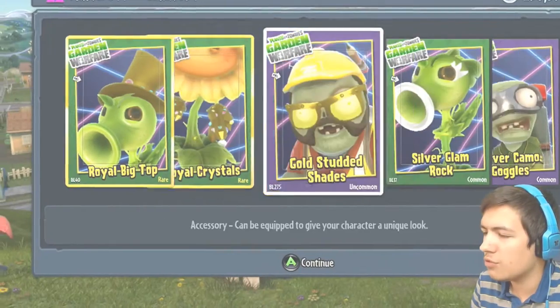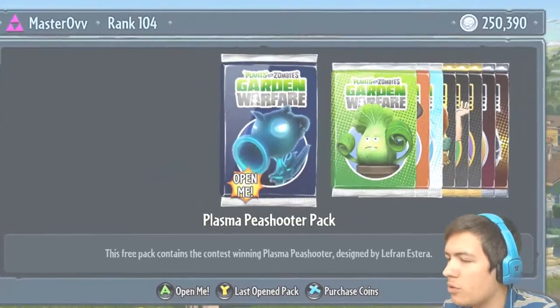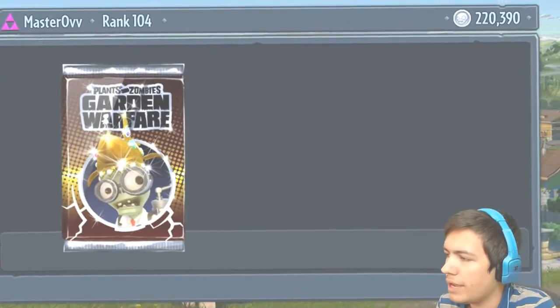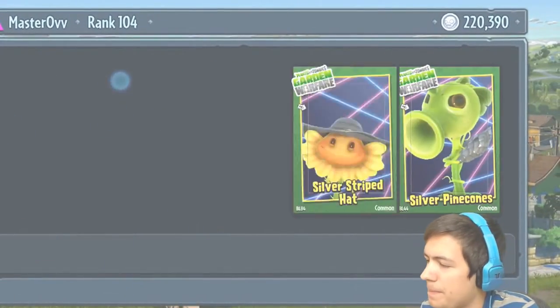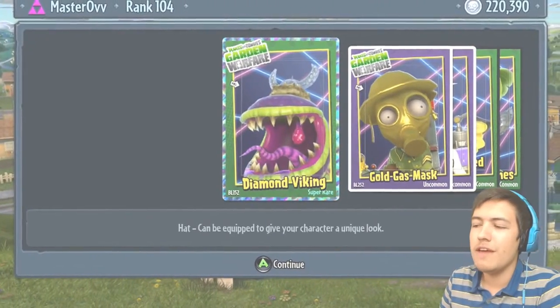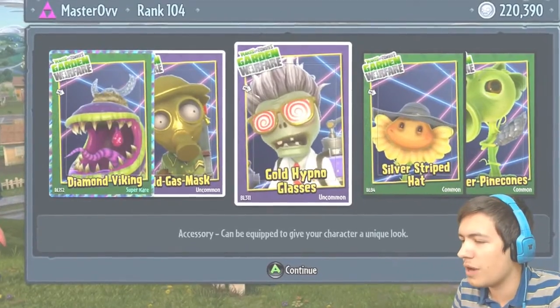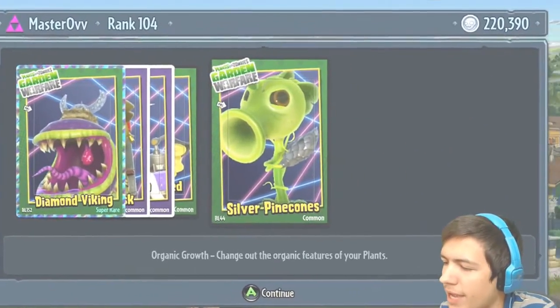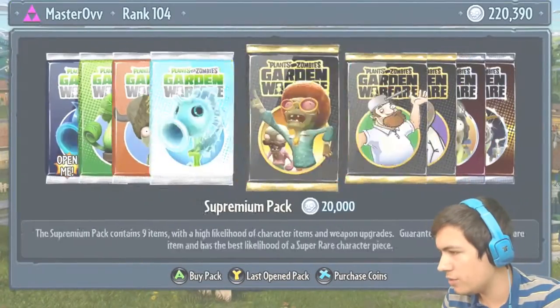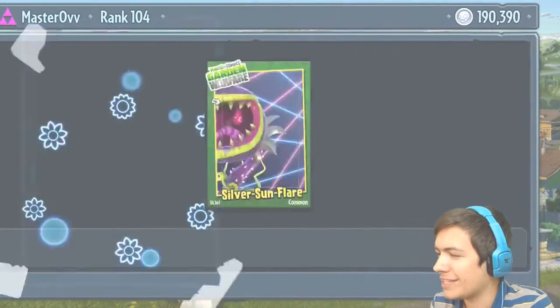The Royal Big Top Hats, the Royal Crystals, the Gold Studded Shades, the Silver Glam Rock, and the Silver Camo Goggles. Oh it looks like yes — we got a super rare! The Diamond Viking — that is beast! The Gold Gas Mask looks pretty cool as well, Gold Hypnoglasses, Silver Striped Hats, and the Silver Pinecones.